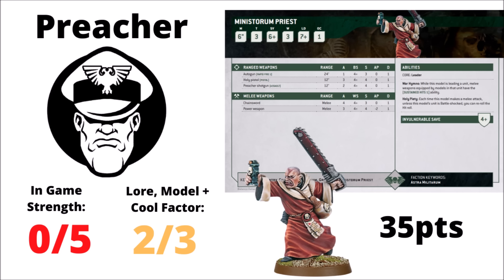MordianGlory really wants the Regimental Preacher to be good but it's frankly awful — a 0 out of 5. You can't use him for secondaries effectively, there are better choices like the Commissar. Running a combat Guard meme army, this guy didn't even make the list because other characters did it better. When the Tech Priest Enginseer is a more attractive melee character than the Regimental Preacher, you know the Preacher isn't doing its job. For rule of cool, a 2 out of 3 — MordianGlory actually likes the crazed Zealot side of the Guard, some regiments are famous for their faith in the Emperor, and quite frankly he doesn't want to end up in the Warp.